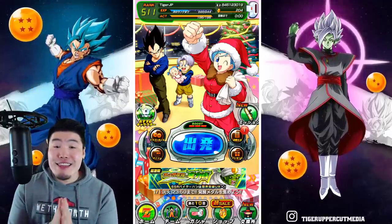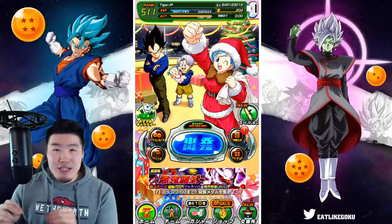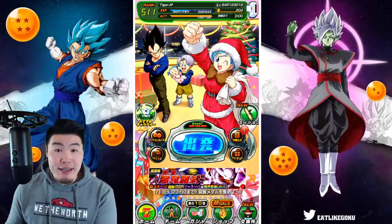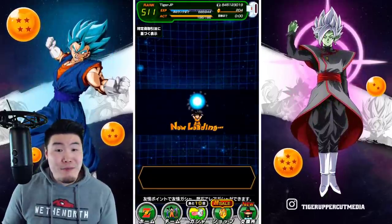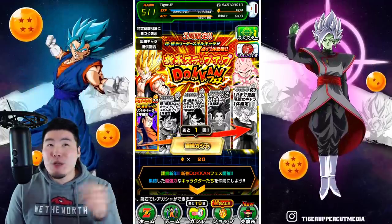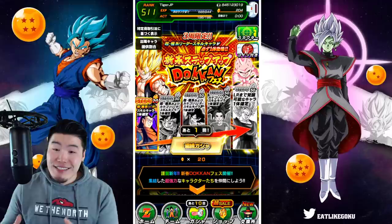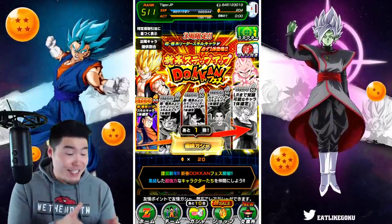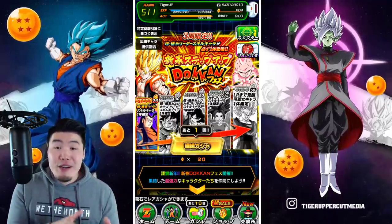Yo, okay, so I'm not gonna lie, this actually caught me a little off guard because I thought it was gonna be dropping tomorrow on New Year's Day, but clearly I was wrong because as you guys can see, it's already here. The 2020, or I guess 2021 New Year's step-up banner with the guaranteed LRs is officially available on the JP side of the game. JP players can summon on this banner right now.